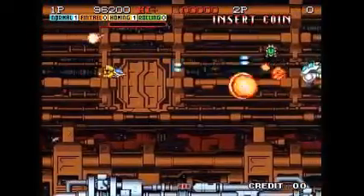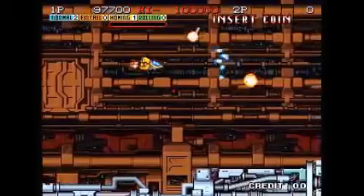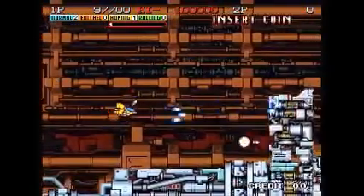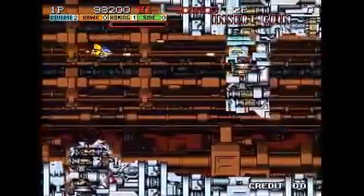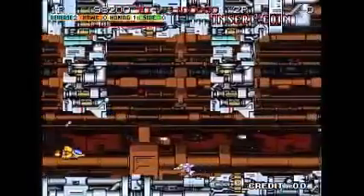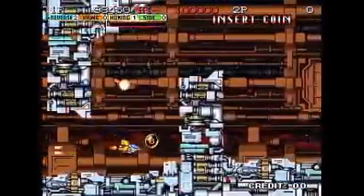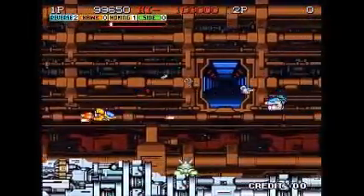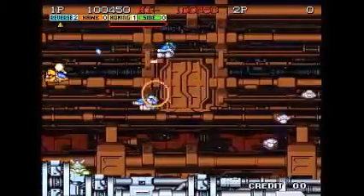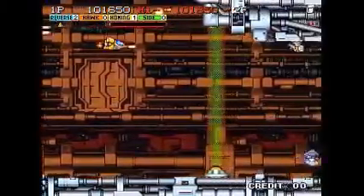There's a charge shot for that shot I've got right now. For the type 1, it can be either normal shot, missiles, homing, or rolling — I'm not quite sure what all of those mean. But anytime you collect the S icon from a certain defeated enemy, that'll increase the strength of the weapon that you have.